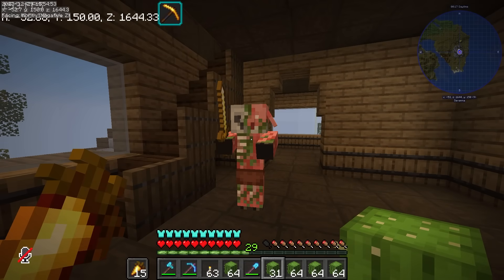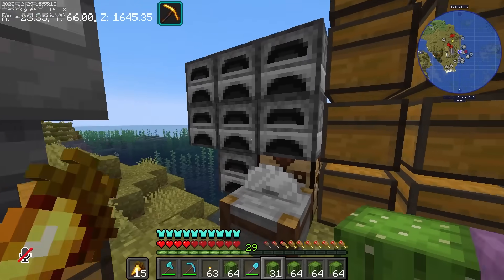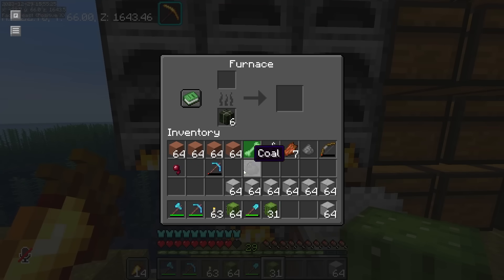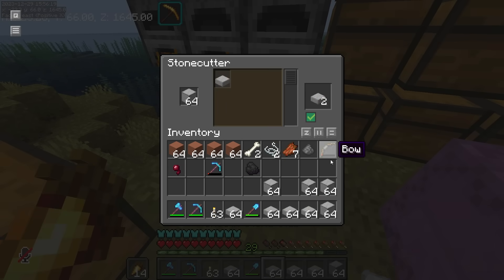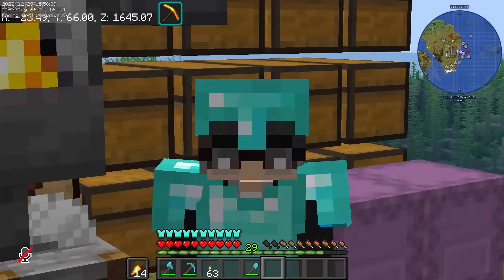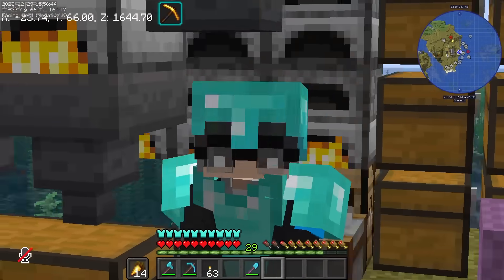May bisita po tayo. Para gumawa ng green dye, kailangan natin to smelt. Buti lang tapos na yung mga smooth stone natin dito. Smelt natin tong cactus. Ngayon yung smooth stone - pwede na gawin natin ito into slabs. Hopefully enough na to. Slabs done. Intay natin mag-smelt tong lahat. Balikan ko na lang kayo pag na-smelt na ang lahat, pati tong smooth stone natin. Ibig sabihin mag-AFK lahat dito - matagalan.